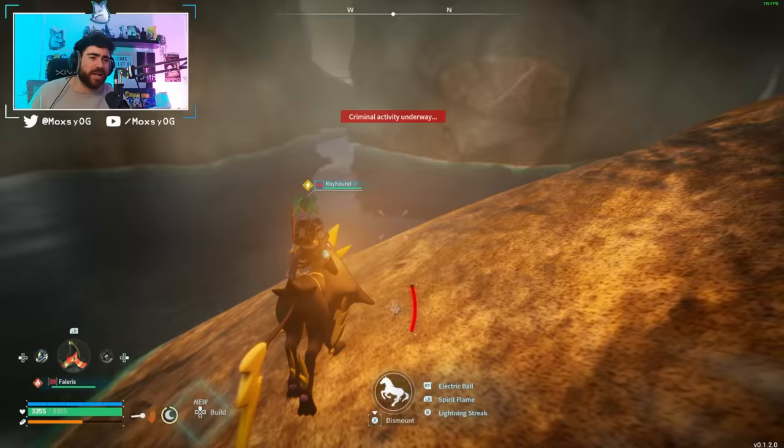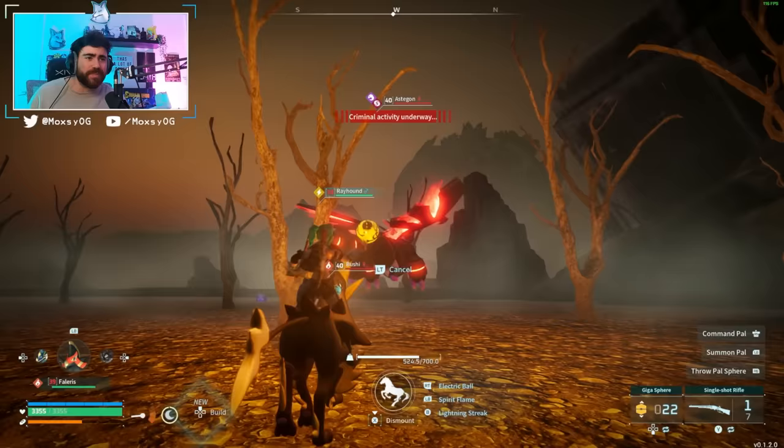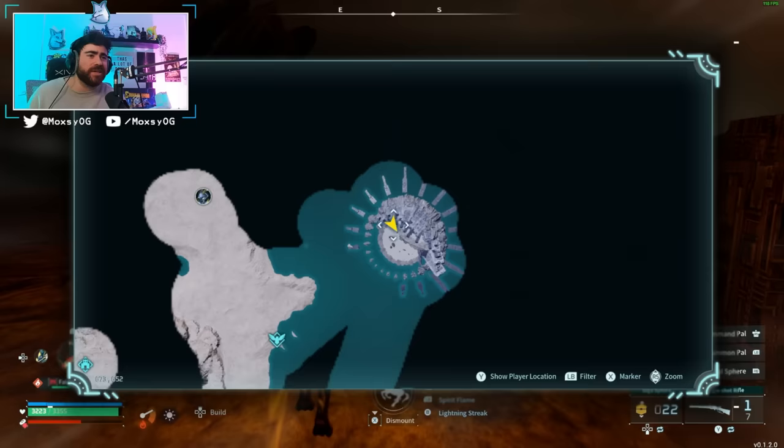There's a Stagon here — this is a crazy, crazy pal. I really wish I'd brought more hyper spears. I threw one at its back for the back-attack bonus — 1.79x — but didn't catch it. I'm going to come back here with some hyper spears, but this is where you can find truly some of the best pals in the entire game.